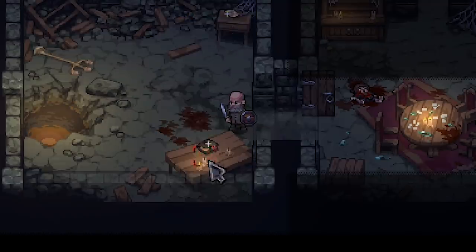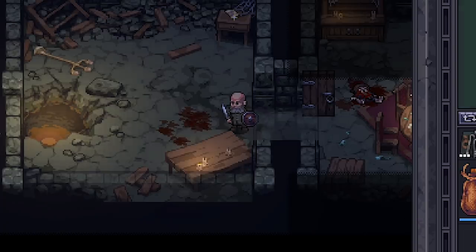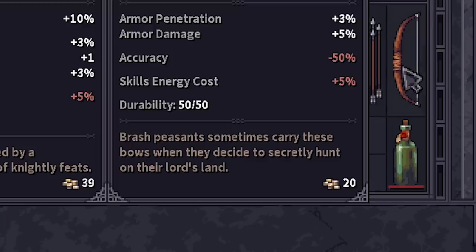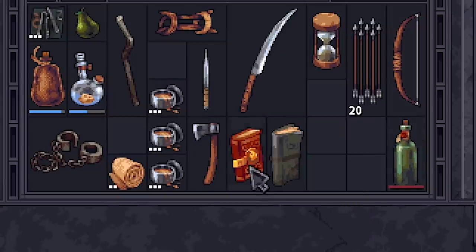He was guarding a monastic book. Whatever that means, we're gonna give it a read. Are these valuable? What's anything worth? Eight. 20. 70. 250.